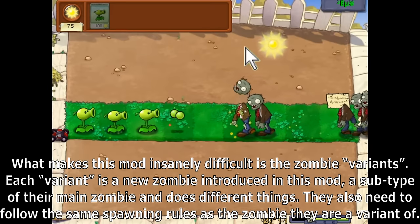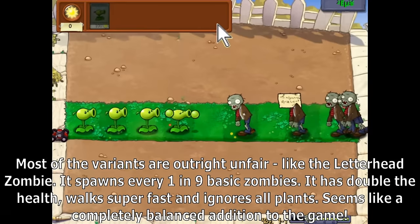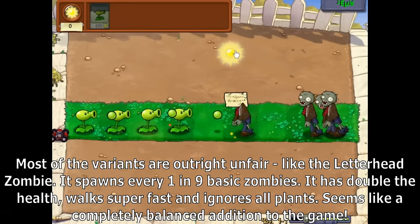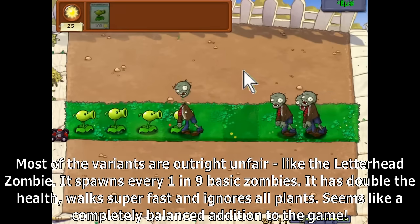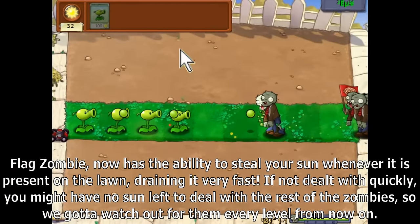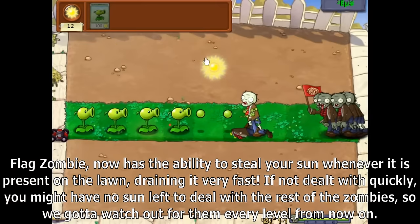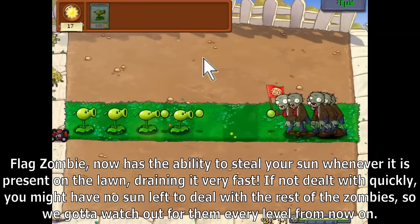Variants follow the same spawning rules as the zombie they are variants of. Most of the variants are outright unfair, like the letterhead zombie — it spawns every 1 in 9 basic zombies, has double the health, walks super fast, and ignores all plants. Flag Zombie now has the ability to steal your sun whenever it is present on the lawn, draining it very fast. If not dealt with quickly, you might have no sun left to deal with the rest of the zombies.